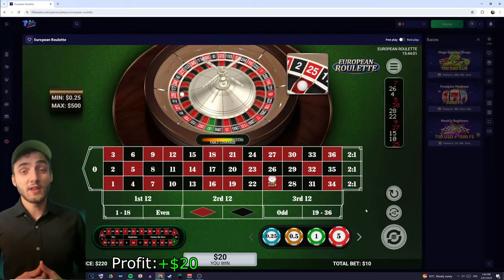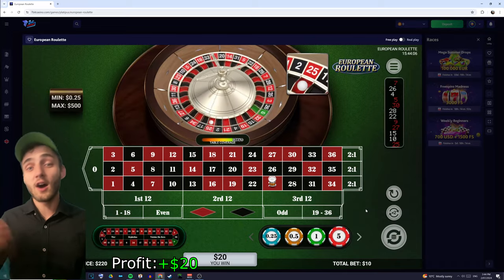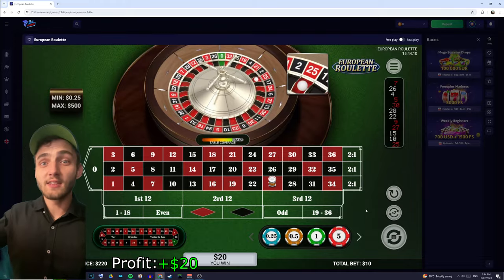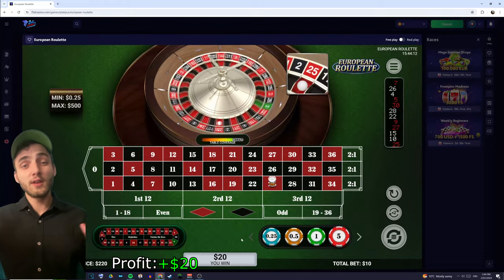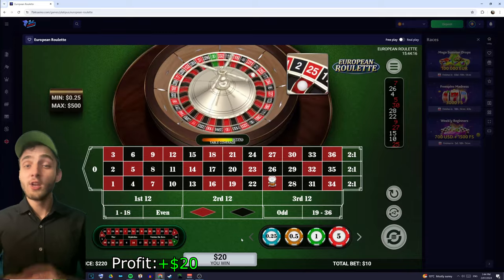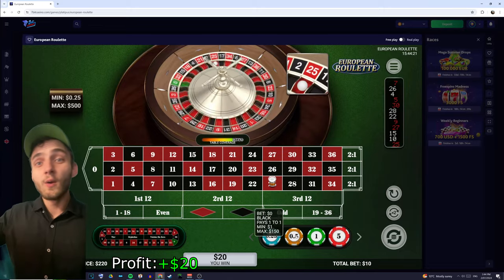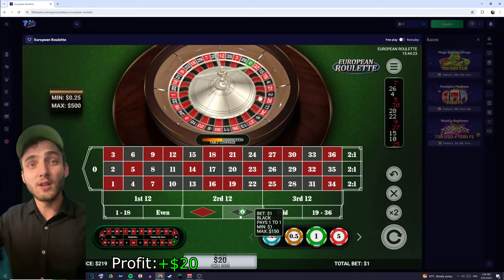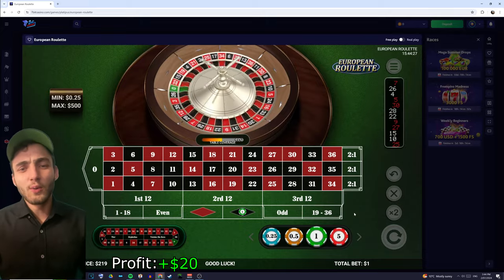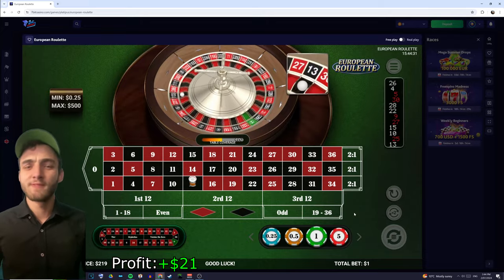Now this is an interesting case. We have a black and a red, an odd and an even, and a high and a low — none of our conditions are met. So what we're going to do is sit this spin out. If you're in a real casino or watching a live casino online you just watch the result. If that's not an option, I like to place a one unit bet on red or black, just something small. You'll win it half the time, lose it half the time, but for one dollar I'm not too worried.